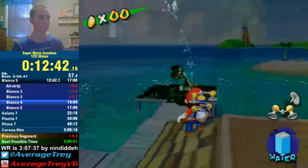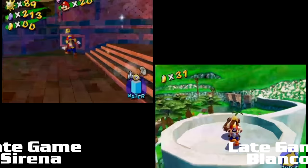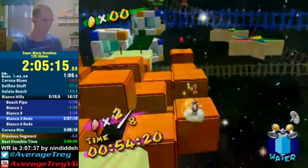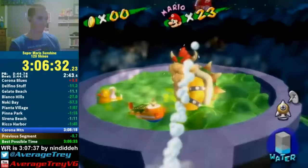The narrator came back to 120 Shines in mid-July using the same route as Dide — Pianta 1-7 early now universally agreed to be good — but reordered a couple of late-game levels out of personal preference: late-game Bianco and Serena, getting difficult levels like Bianco 8 and Bianco 3 Reds out of the way sooner. He also used Dide's underwater Blue Coin strat much earlier in the run during Noki 4 rather than 8. Merely four days after a complimentary tweet from Bouncy Boy, he achieved a 3:06:33.